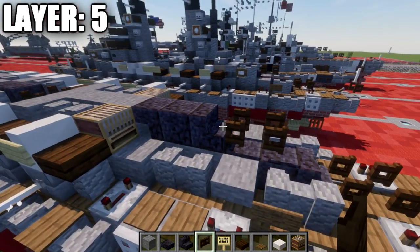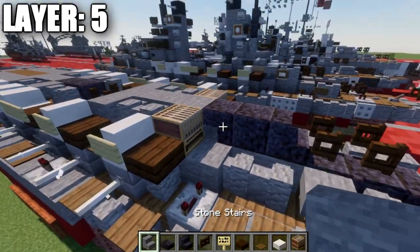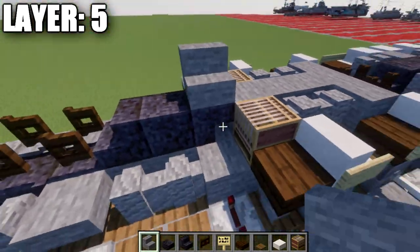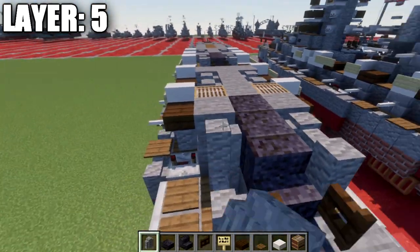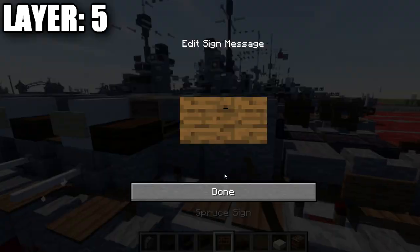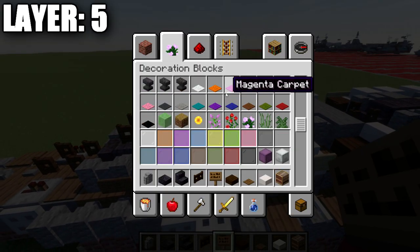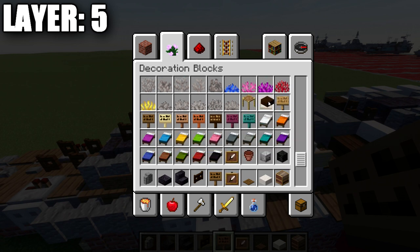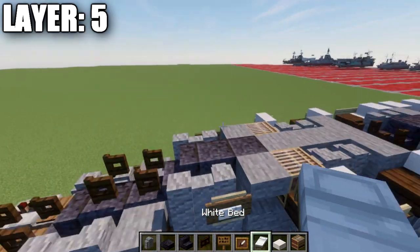We're going to place down a polished blackstone upside down stair, a full block coming off of it, and an upside down stair. Place down 2 dark oak wood fence gates coming off the stair toward it. Go to the sides and place down a stone upside down stair on both sides of that blackstone stair, and then 2 andesite walls going forward on the sides. Place down a spruce wood sign to both sides of this wall.